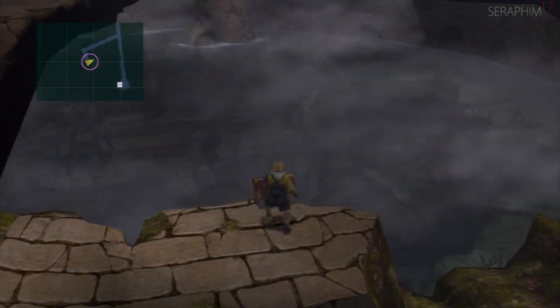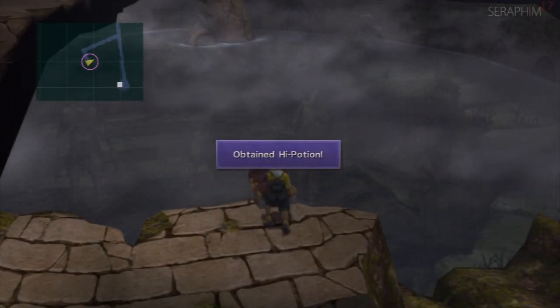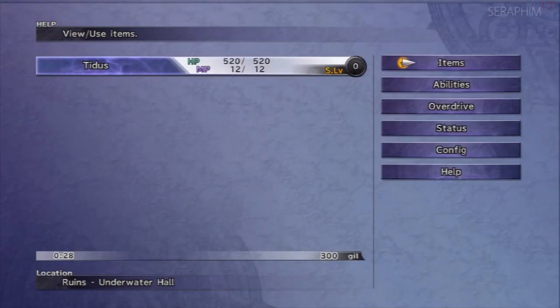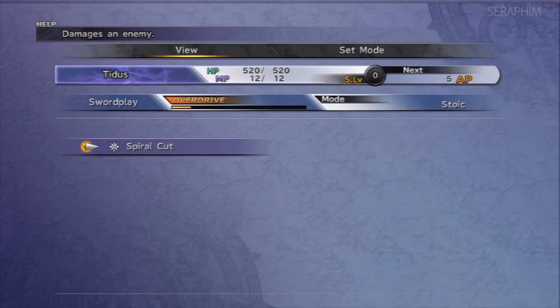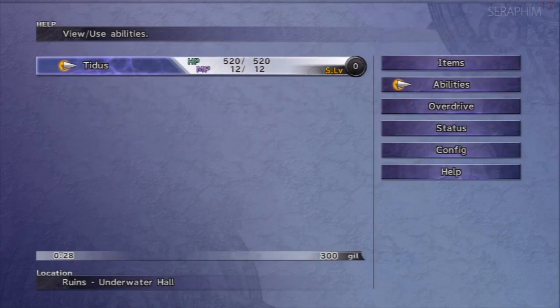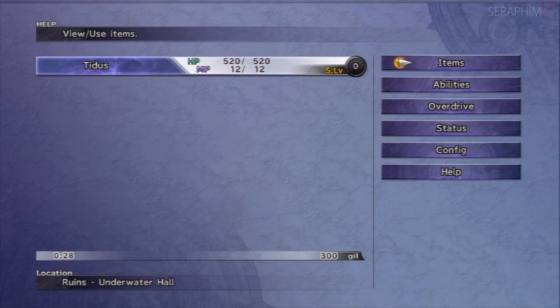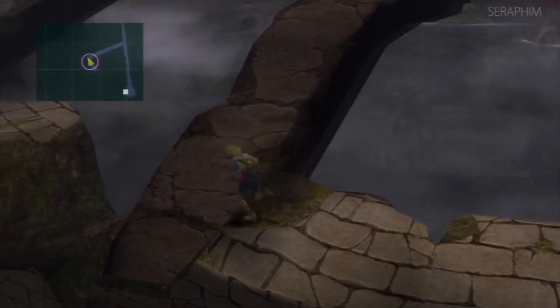So this is a chest. Anything good? High potion. I do like the sound of opening chests. We can finally hit the menu. Spiral cut — I've only got stoic mode but I'm on my own so it's probably the best way. I have no abilities and I do not have the sphere grid yet. 300 gil.